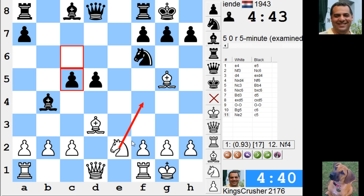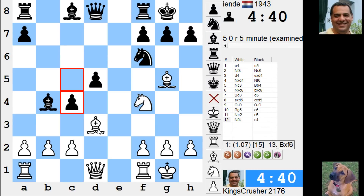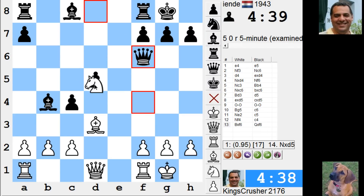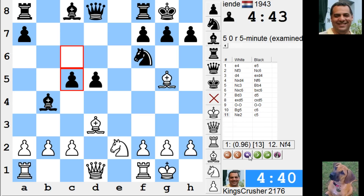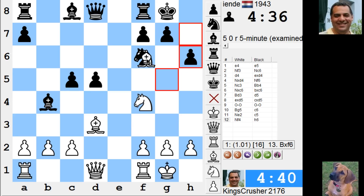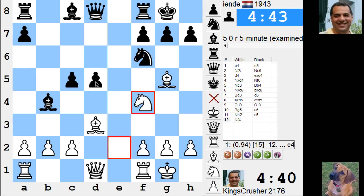Knight f4 — advantage to white. Has he done something bad here? Because I'm actually probably threatening... let's see — yes, he has. He's weak on d5, and knight f4 really just pounces on that and he can't even unpin. I think he has done something bad, yeah.